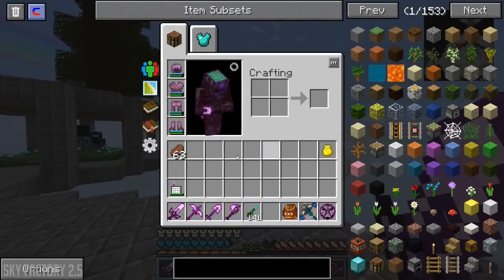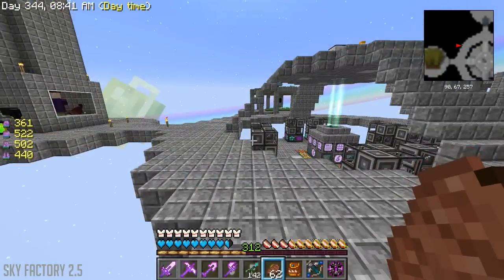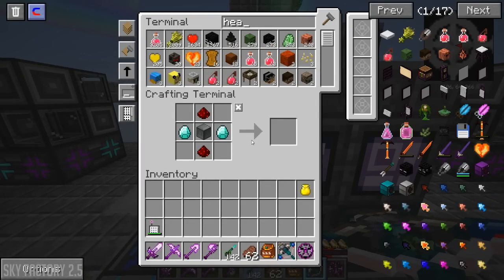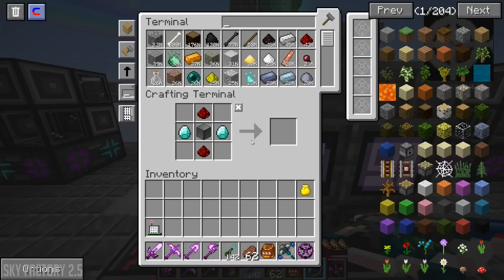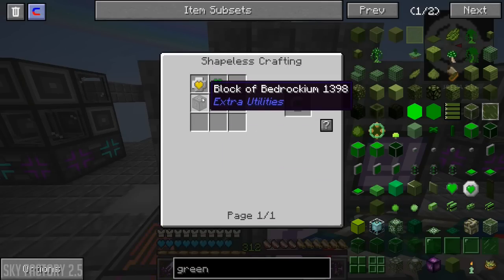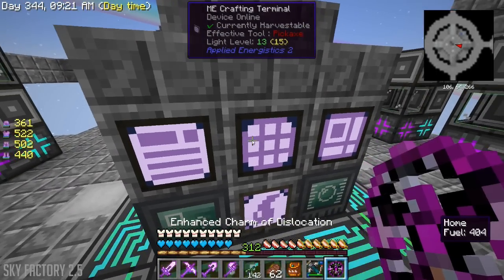I've been in the dragon world doing a little bit more work, just killing dragons - it's so much fun. I now have 23 hearts and 205 yellow hearts. One thing I wanted to do today was make the green heart canisters. The first - and hardest - thing we need is 10 blocks of bedrockium.